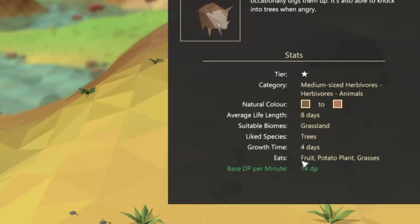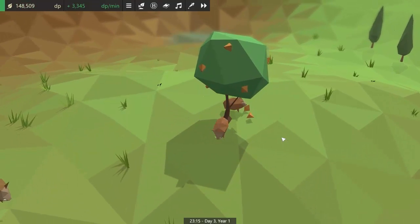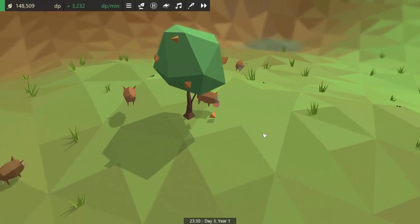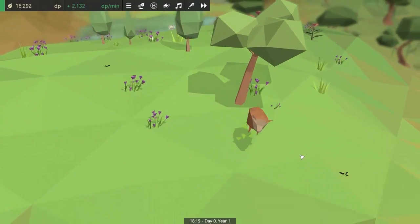These foods are actually ordered by preference, so for example in an area where there's grass and fruit trees, the boars prefer to eat the delicious low poly fruit, but if there wasn't any fruit available they'd still be satisfied with munching on a bit of grass.